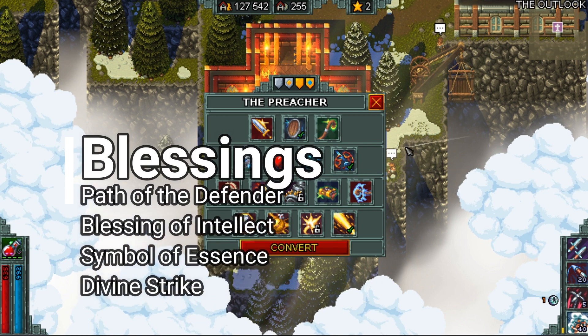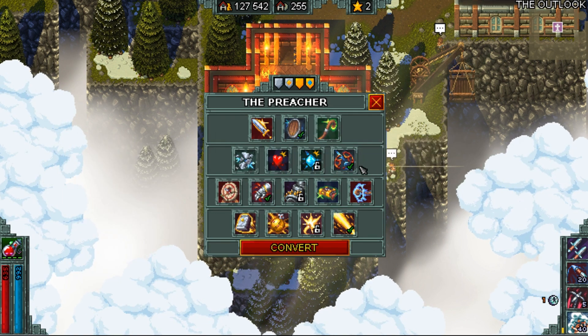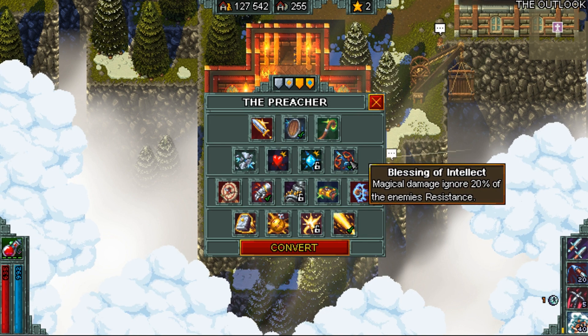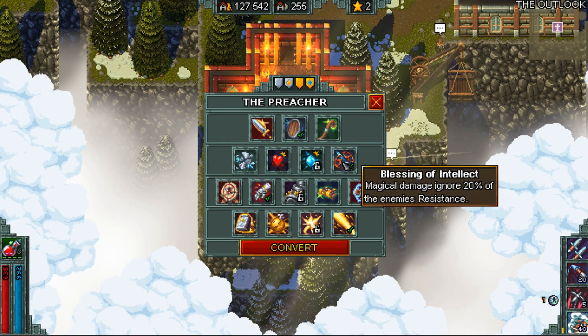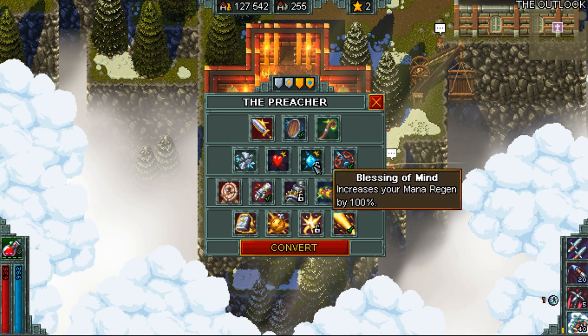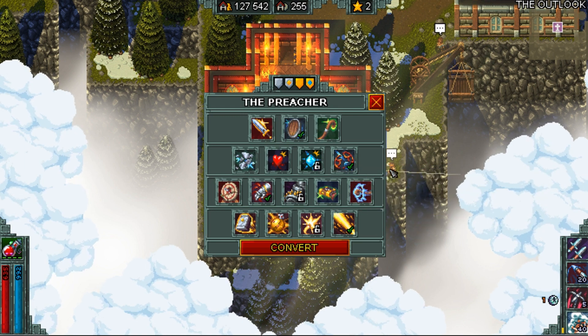For blessings we use the following. For tier 1 we use Path of Defender to take less damage. Tier 2 we use Blessing of Intellect for more damage — most of our damage will be magic damage. Blessing of Intellect is the biggest damage boost in this row. You can also use Blessing of Mind instead depending on your mana regen so you can always have mana for smoke bomb as needed.